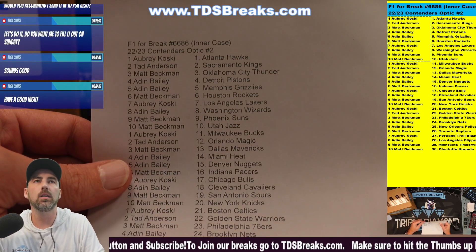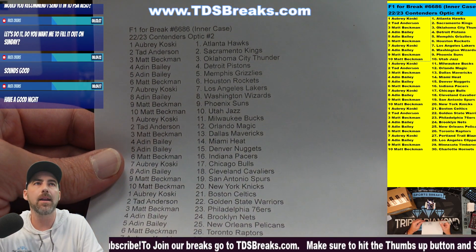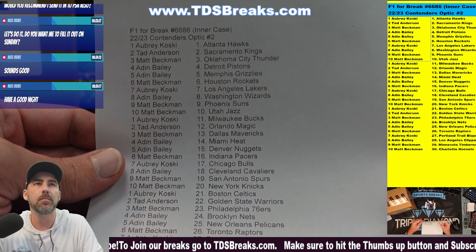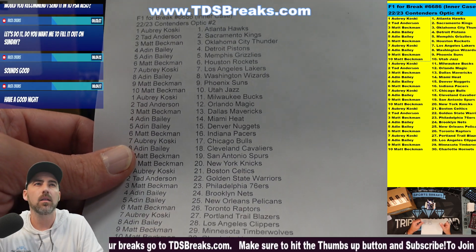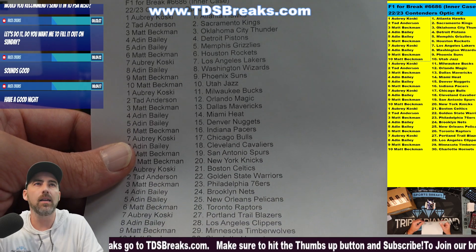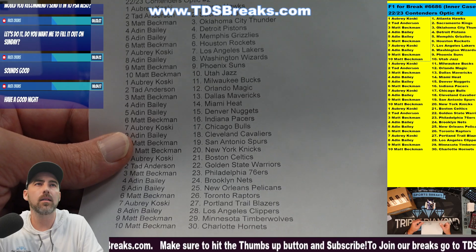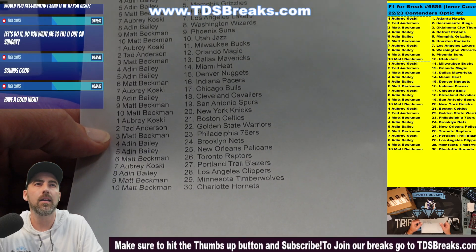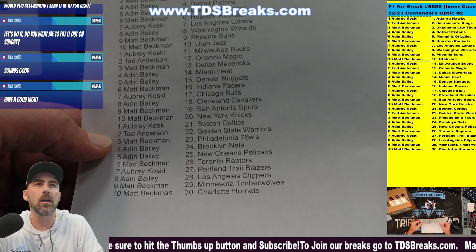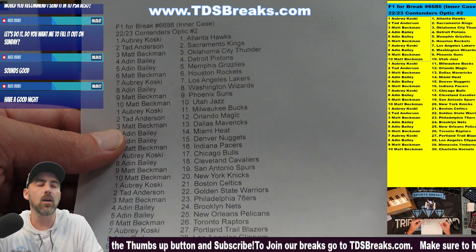Here are the teams for the one pack of FOTL: Thunder going to Matt, Kings going to Tad, Pistons going to Aiden, Houston going to Matt, Magic going to Tad, Pacers to Matt, Warriors to Tad, Timberwolves to Matt. Oh wait, where's OKC? — Matt gets OKC too.